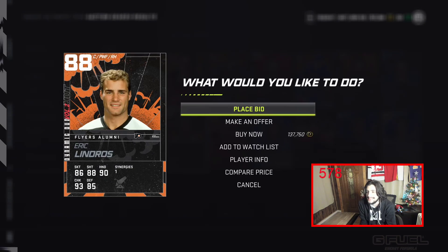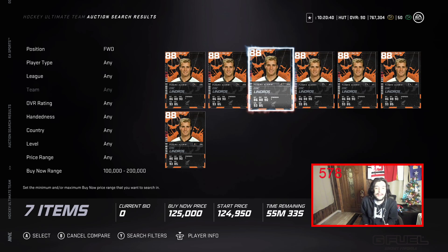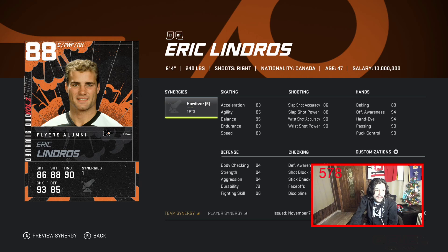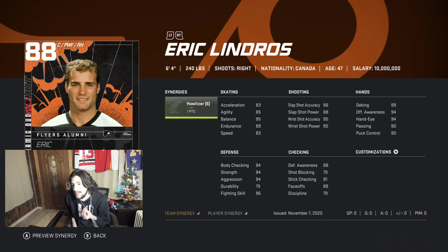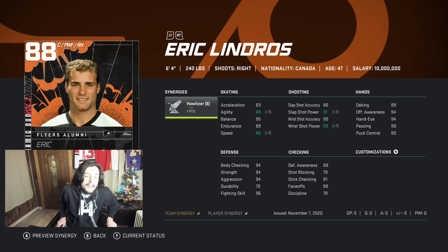First off, Eric Lindros. He's one of my favorite cards I've used so far this year. You can get him for about 125 to 130k. He's got 80-83 speed base, but hit the Howitzer button and he gets to 86, then 89 speed with Distributor as well. 91 slap shot power and 93 wrist shot power with Howitzer activated. He's got a great shot — I've been using him on my actual team and I really enjoy this card. 89 faceoffs as well, so you can win crucial ones in the D-zone and on the penalty kill.